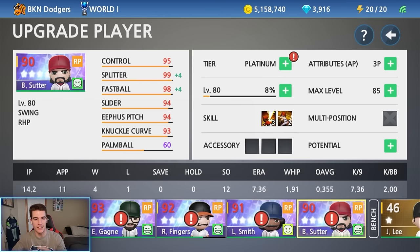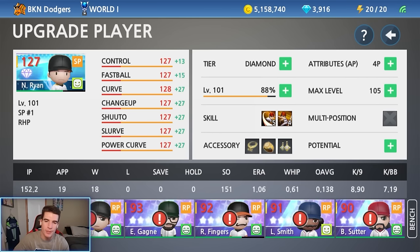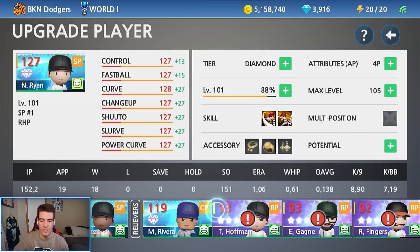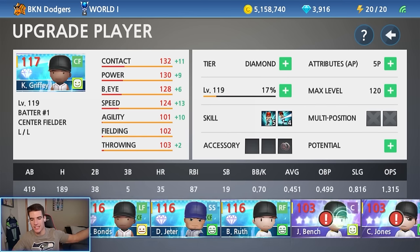Now that Suitor is a platinum he unlocked a palm ball that we need to upgrade. Lee Smith unlocked the power curve as well that we need to work on. Moving on to making our three new diamonds — we're not going to make any bullpen guys diamonds because they don't throw that much since our rotation is so good, and Rivera our closer already has a diamond.